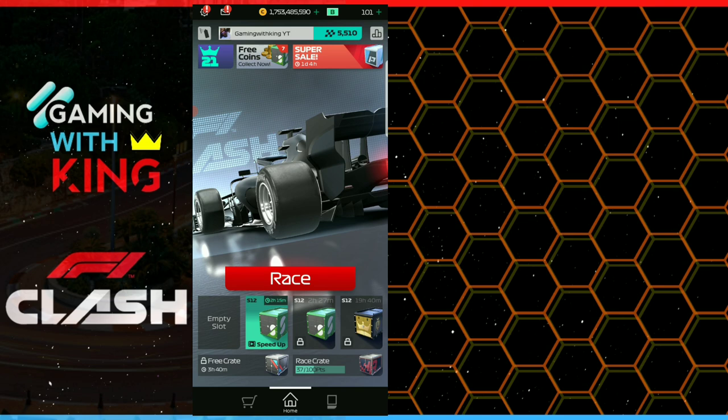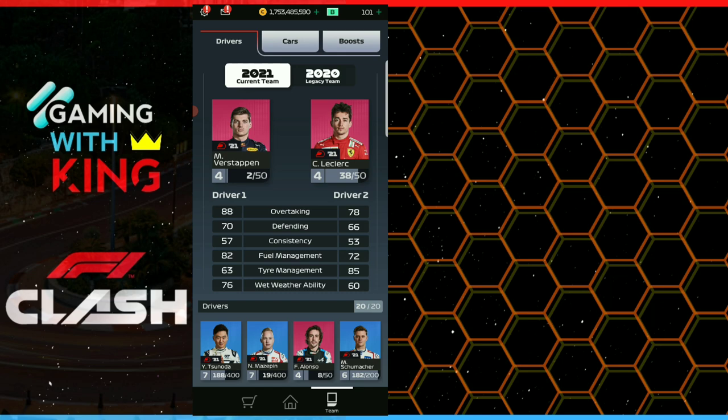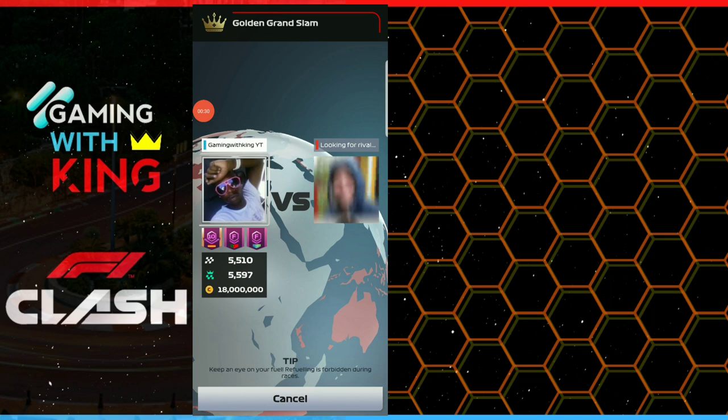Welcome back Gaming with King family to another F1 Clash video. We're doing our how-to-win series 12 video, and it's the end of the series. This is the tune we're going to be using — a fast lap time tune — with our best drivers Leclerc and Verstappen. Remember to subscribe to the channel, turn on your post notifications, and leave a like on this video. Really appreciate your support, and let's jump into these races.